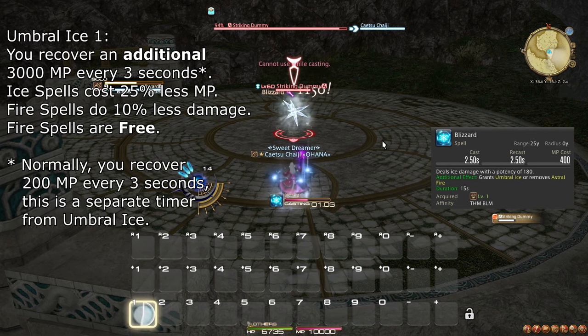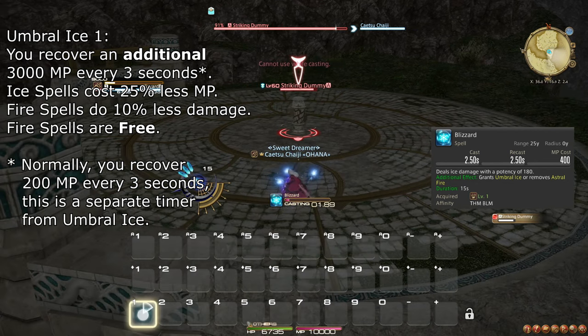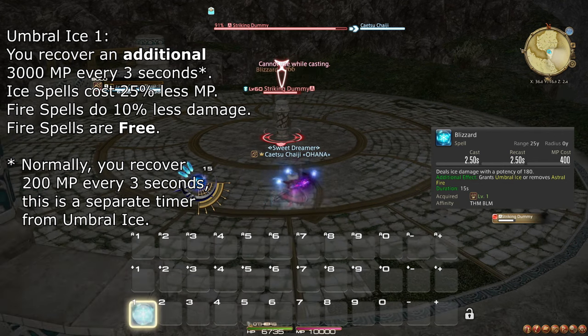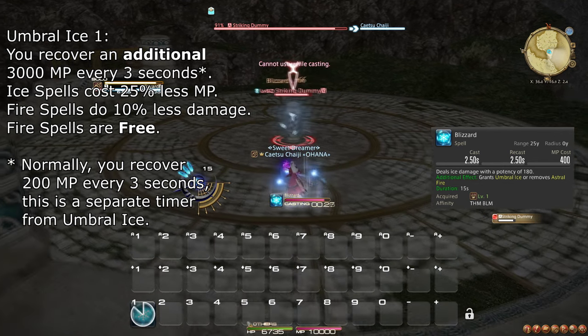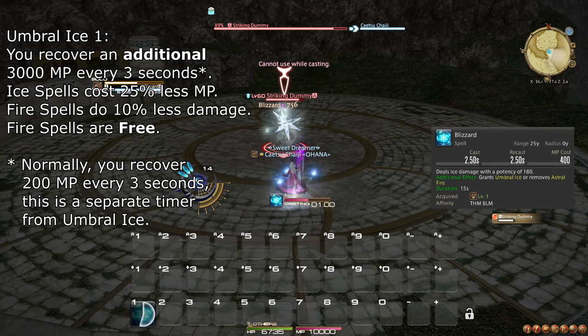The Umbral Ice state causes you to recover an enormous amount of MP every 3 seconds. Keep in mind that MP recovery is directly tied to server ticks, which happen independently from you entering this state — so sometimes the first tick happens half a second after you enter the state, other times it takes the full 3 seconds.